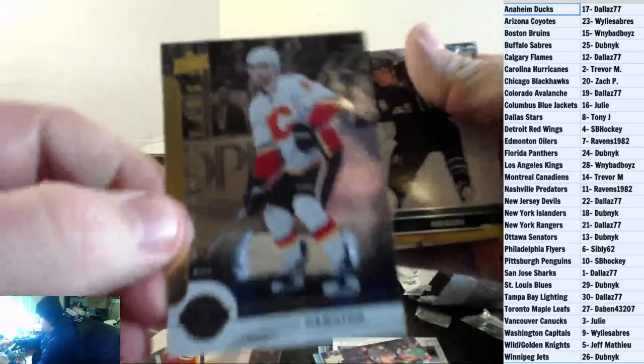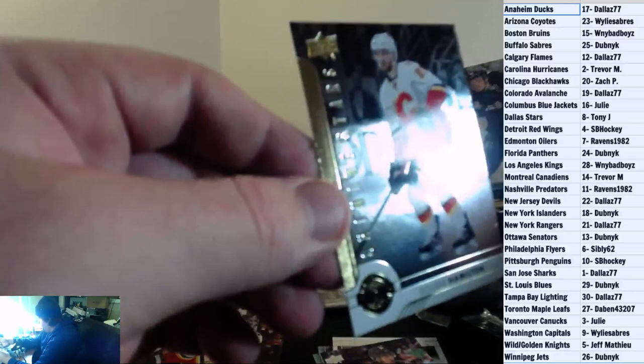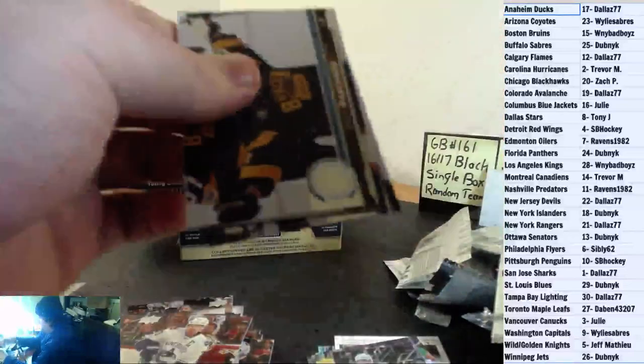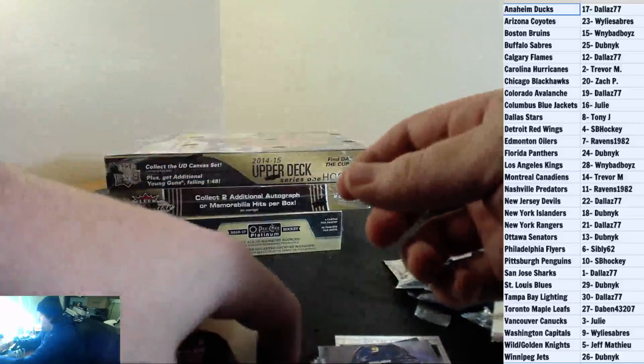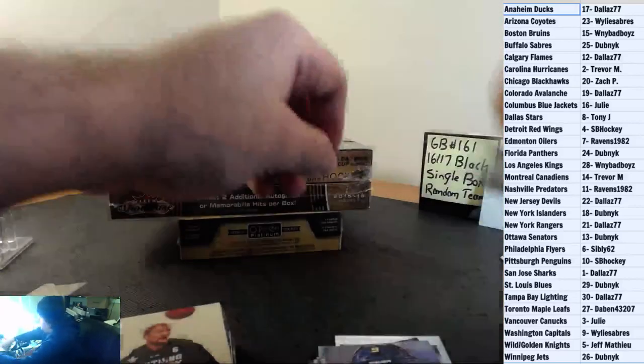Dougie Hamilton Shining Stars for the Calgary Flames. Base and base. Canvas Young Guns to end it off — just a canvas Evander Kane for the Buffalo Sabres. And that is our 17-18 Series 1 blaster.